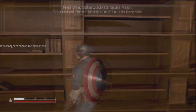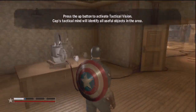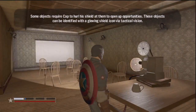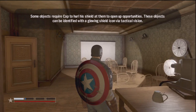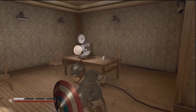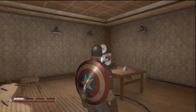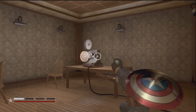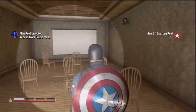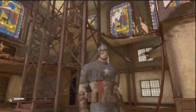I bet there are more dossiers and stuff down here. Oh shit, I thought one was on the chair. Some objects require Cap to hurl a shield and open up opportunities — these objects can be identified with a glowing shield icon via tactical vision. What the fuck is tactical vision? Oh wait — is that it? That's not really tactical vision. I guess it just wanted me to take it. I don't know why throwing a shield at it would have done anything other than destroy it.